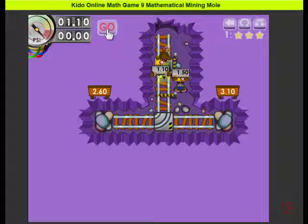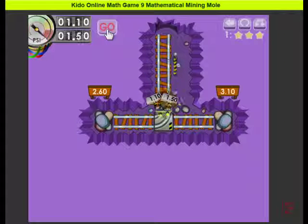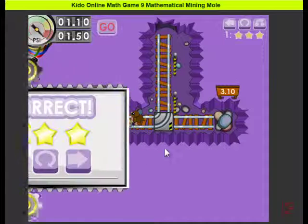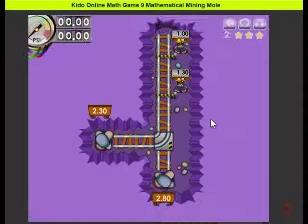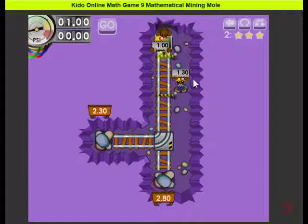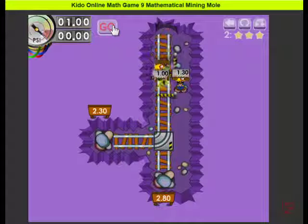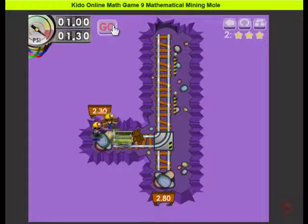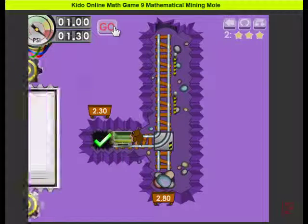And then go — it's correct! Wow, yes, I got it right! Next one: 1 plus 1.3 is 2.3. I don't need to change the route. Go — I should be right. Yeah, I'm right!